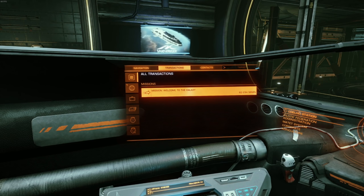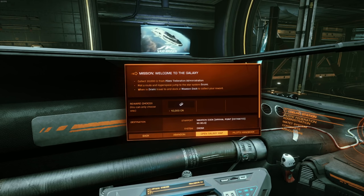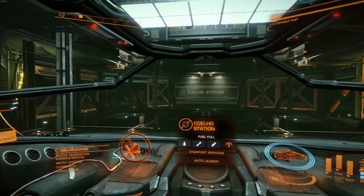Let's go through transactions. Welcome to the galaxy - we probably should do that mission. Collect 10,000 credits from pilots, federation of medicine. Plot a route, hyperspace jump to Dromy. When you get to Dromy, travel to and dock at Moss and Dock to collect your reward. Yeah, we could do that - that sounds easy enough. Open galaxy map.